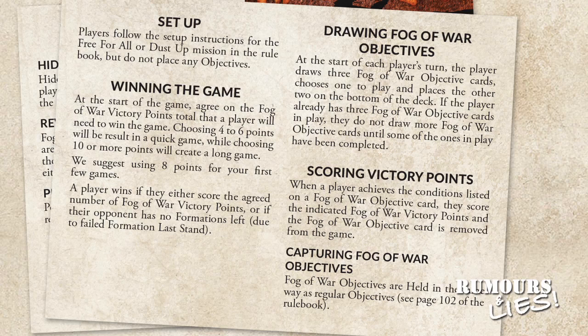Players agree on a number of victory points, with 6 or less making a fast game and 10 or more a long game — 8 points is the suggested starting total. Each player chooses 3 cards at the start of their turn, playing one and returning discards to the bottom of their deck. Players can have up to 3 active objective cards. Victory points are scored when objective conditions are met, and the card is discarded if not persistent. The card indicates how the objective is satisfied and how many points are earned. These objective cards are optional and intended to add flavour and variety to missions.